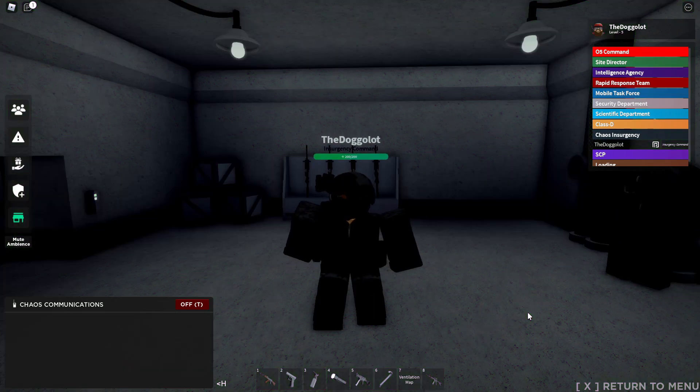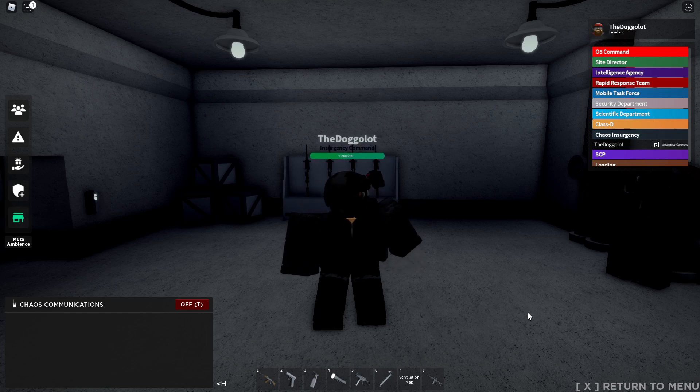As Chaos Insurgency, you cannot grab scramble gear no matter what rank you are, but you do have access to breach a lot of the SCPs on site. For example, you can breach 939, 096, 049, 017, 457, and a bunch of other stuff.